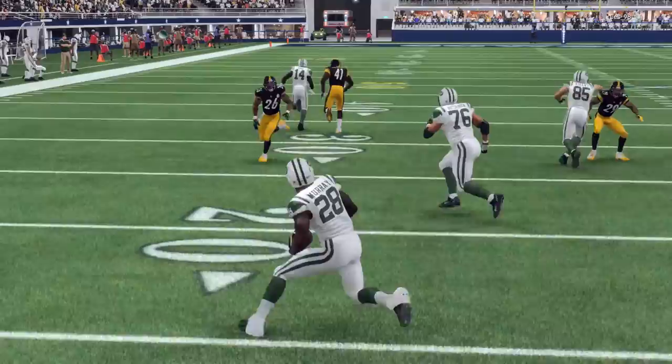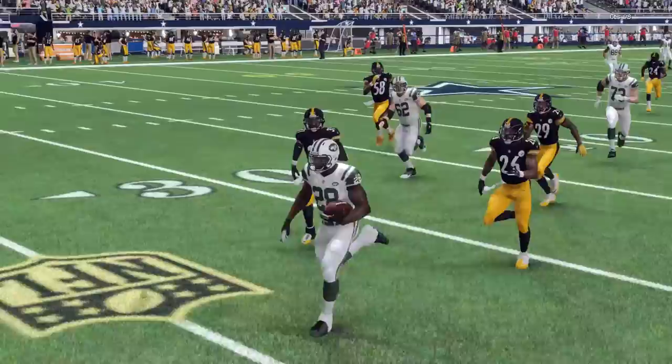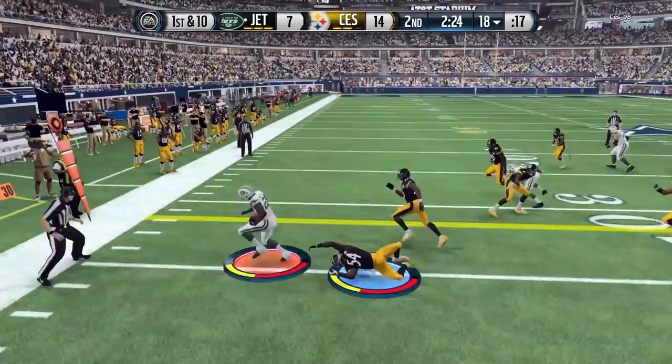He isn't the best at catching out of the backfield — he has 68 catching — but whenever I used him out of the backfield he actually caught all the balls I threw at him. He never dropped any. He was wide open most of the time, but even when people were around him he still held on to the ball after contact. With the attribute bars, on the field he feels way better than 68 catching.